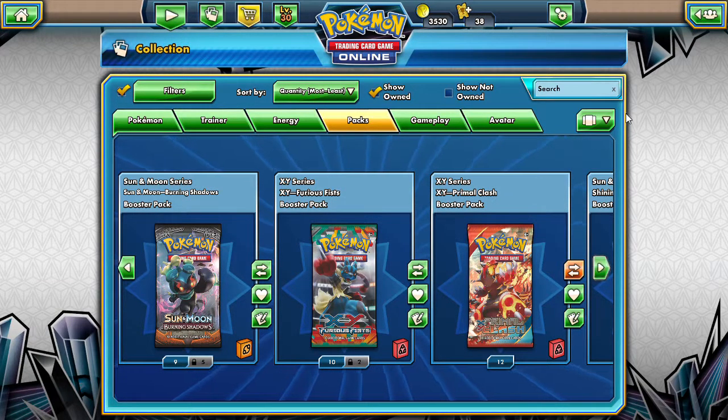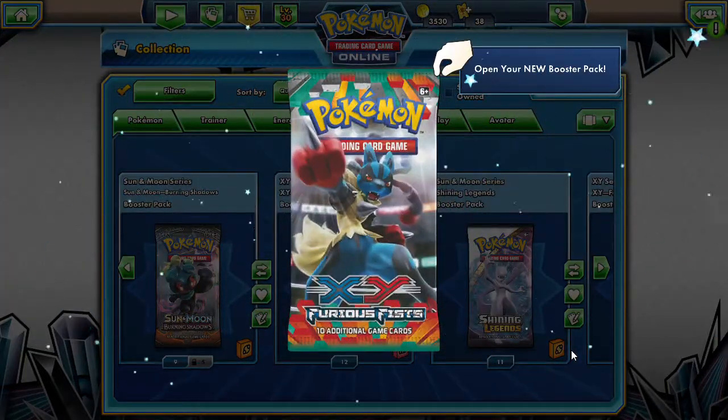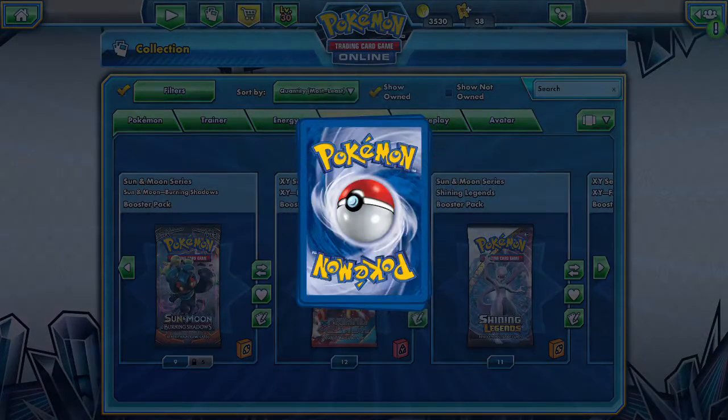Alola friends, NepperDrabby here! Welcome back to some more Pack a Day - that's right, a pack a day keeps those doctors away. Today we are going to be opening up some Furious Fist. We have some more Lucario packs here and we want to see if we get a Lucario in them, so let's go ahead and bust these two open.